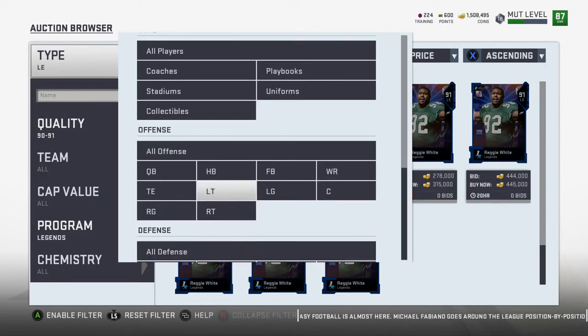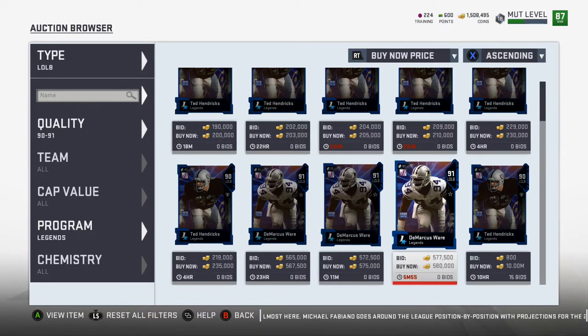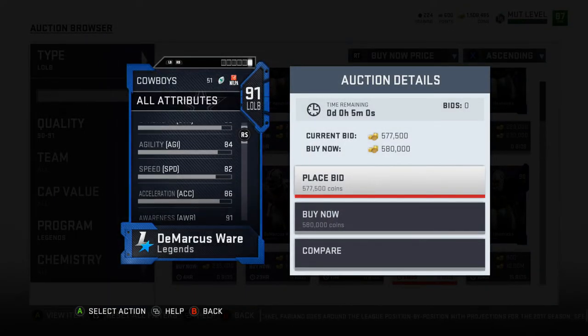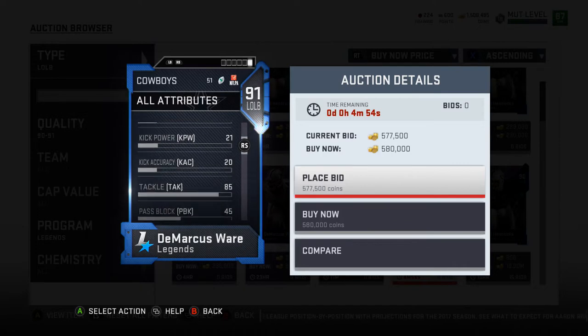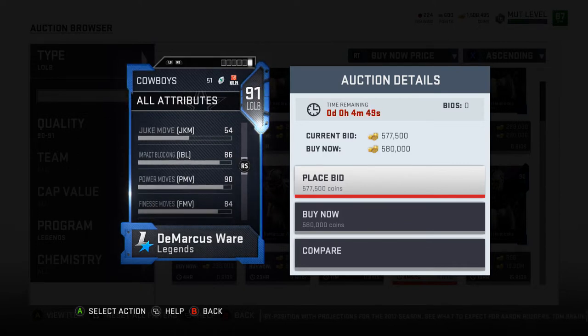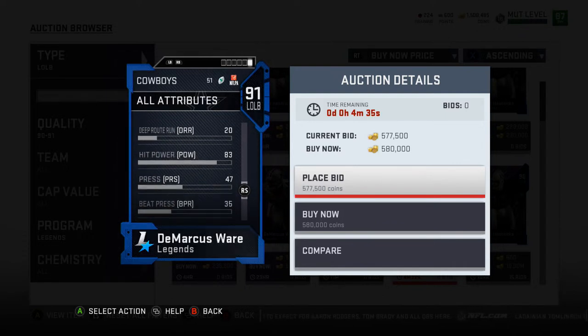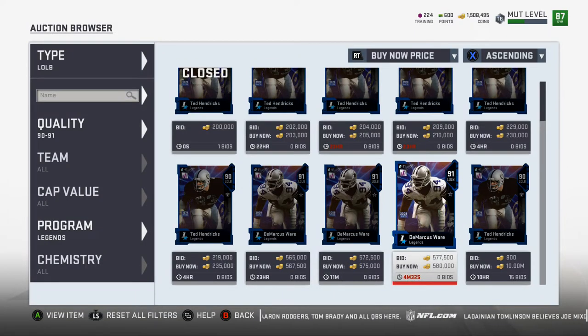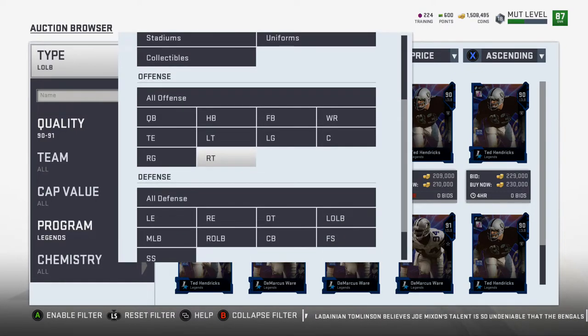Our next legend is DeMarcus Ware. I always think he's an end because I'm used to him rushing and sacking, but he's an outside linebacker. 82 speed, 84 agility, 86 acceleration, 91 awareness, 85 tackle — would have liked to see that be a little better. 73 jumping's not bad. Impact blocking 86, 90 power move, 84 finesse, 88 block shed, 87 pursuit, 91 play recognition. I've been bringing my linebackers on a lot more blitzes and playing press man-to-man on the outside, so I actually have some decent interest in that.